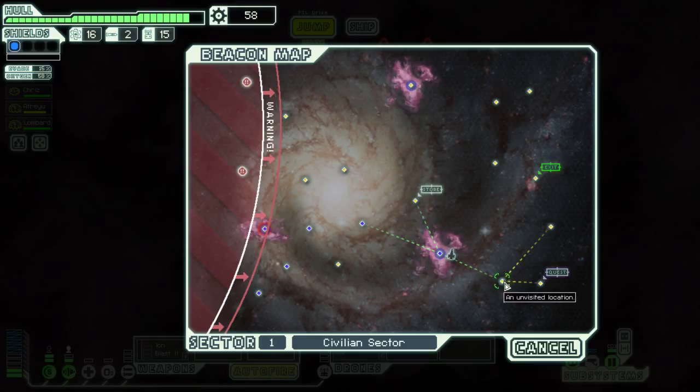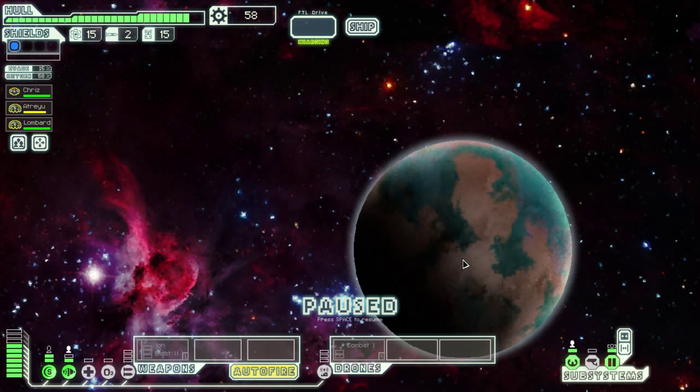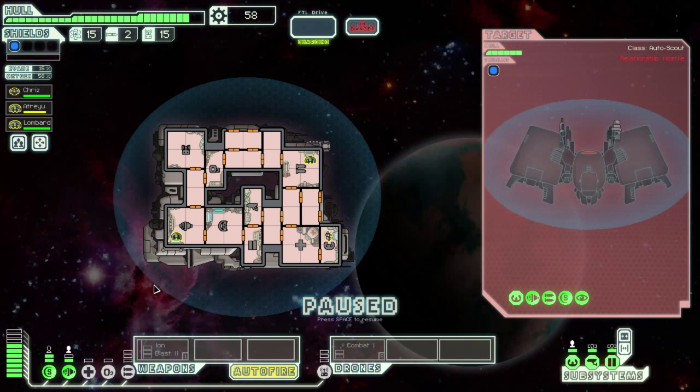Let's make a jump. We could have easily made all these jumps. We'll play around up here then. We might have enough time to go back to the store. We'll see. And as we come in here, we will aid this villain ship again.